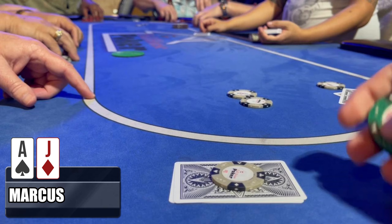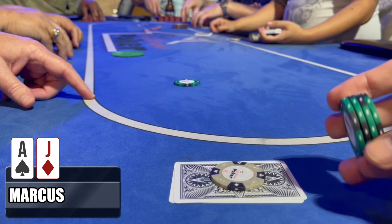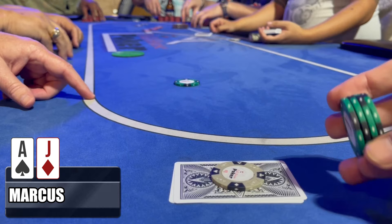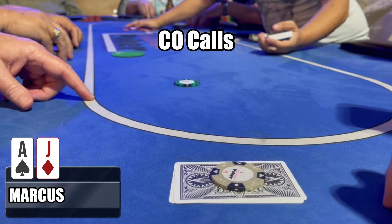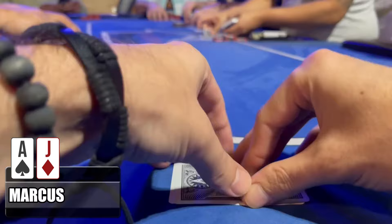After the cutoff calls, the button decides to raise it up to 20. I call because ace-jack is a good hand — we could be up against ace-king or ace-queen, but also pocket tens, pocket nines, nine-ten suited. There are a lot of hands we're ahead of. The cutoff calls as well and we're going three ways to the flop, which comes out jack-five-queen with two clubs.